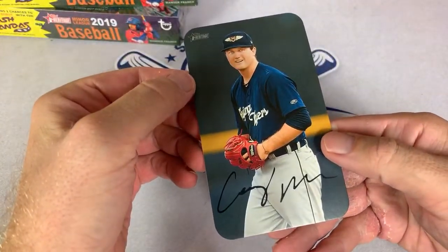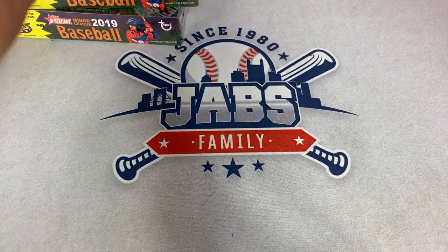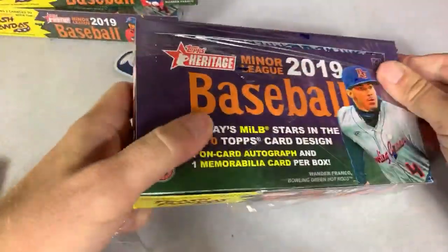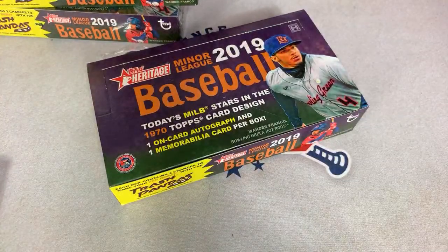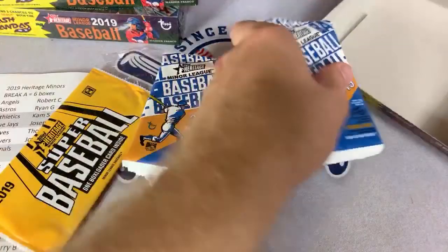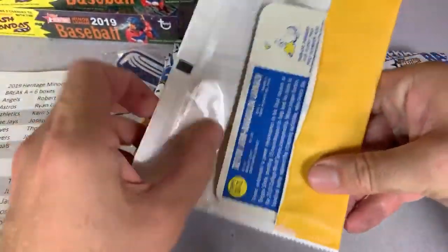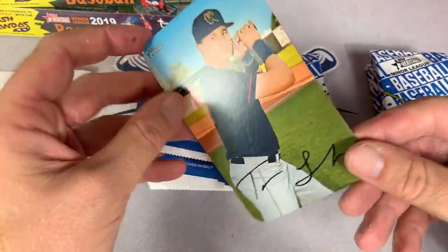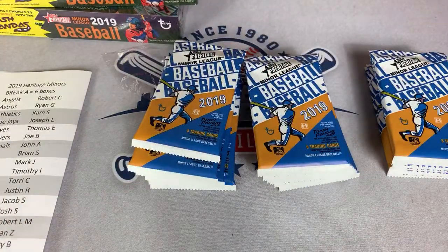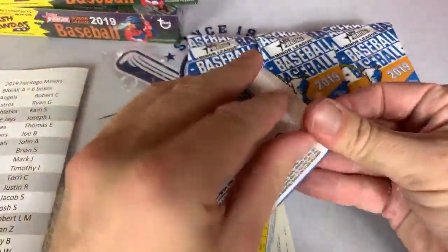The hit from the box topper is Casey Mize, going to Dragon Fan 10 — not an autograph, unfortunately, but still pretty cool. From the preview video, Justin Jay got a Trevor Larnock, and the coin was Jesus Lusardo for the A's, going to Cam S. Thanks everybody for being here on this Sunday night. The box loader is a Trevor John Larnock for the Twins. Andrew Smith, thank you very much for the super chat — make sure you guys check out Andrew's channel.